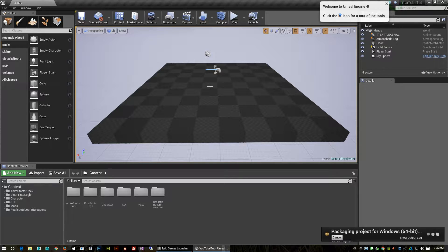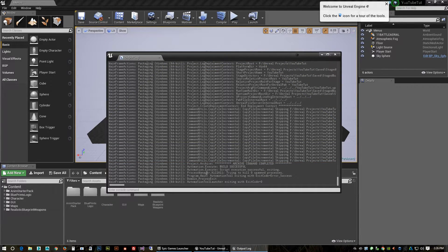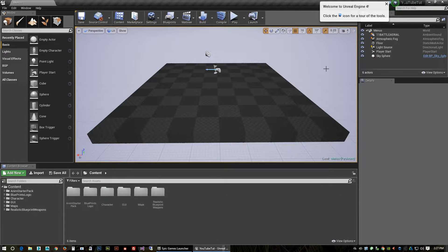Once we've packaged the client, we do not want to change anything before we bake out the dedicated server. Don't make any save changes or anything like that, otherwise there will be a version mismatch — the client won't be the same version as the server. Very important. We'll pause and come back when it's complete.